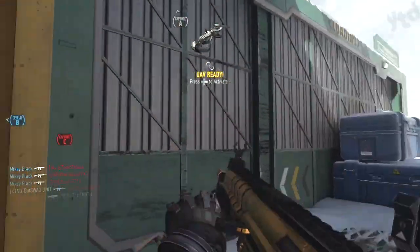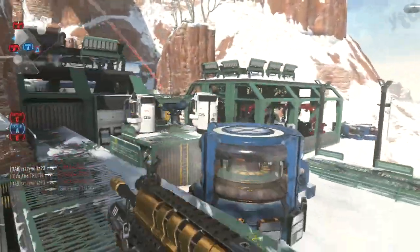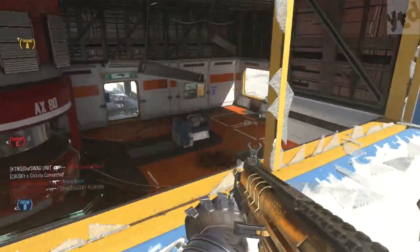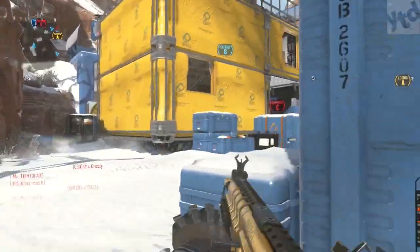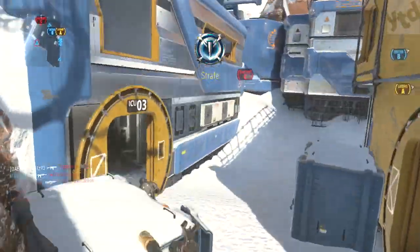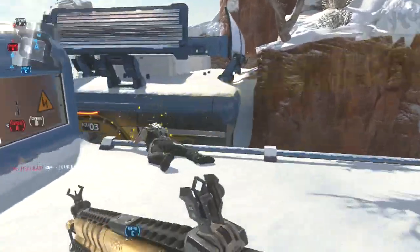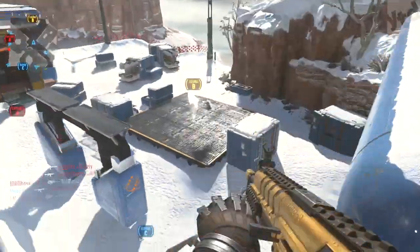You have an increased chance of getting a double or even triple strafe kill — right here I got a triple strafe kill. The noob tubes deal so much damage. The way you get a strafe kill is by doing a double jump, noob tubing somebody, and if they die while you're in the air, boom — strafe kill. I think I got 23 strafe kills in one game as my high. When you run out of noob tubes, just jump around and get kills in midair. Expect hate messages.